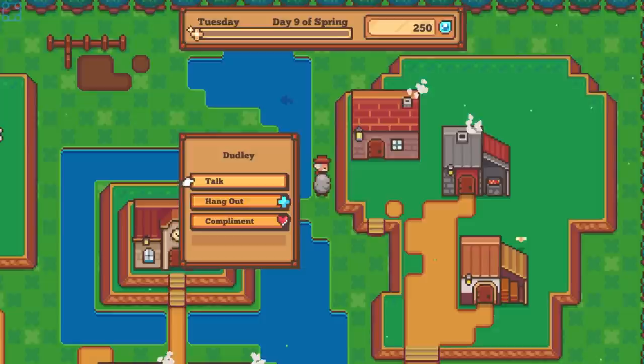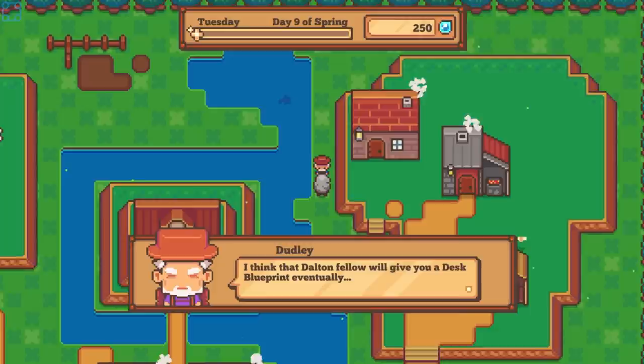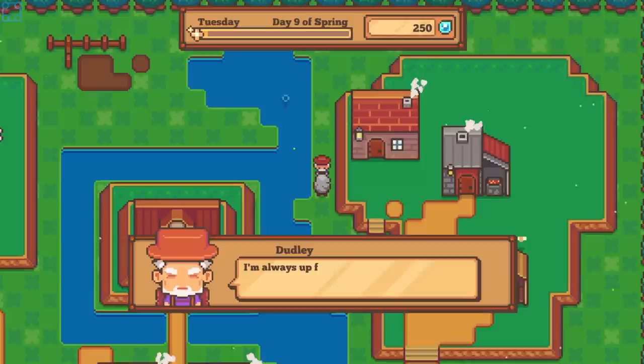I don't know where she went. I guess you get to come with me. One of the most important blueprints is the desk — building one for the townsfolk will let you see their request for their home. I think Daltonfellow will give you a desk blueprint eventually. I didn't expect to catch this one live — really enjoying your content. Now to catch up on Monster Sanctuary goodness. Just trimmed my beard this morning.